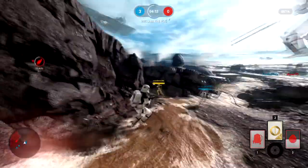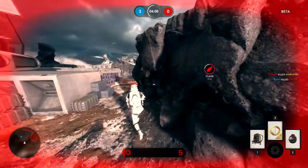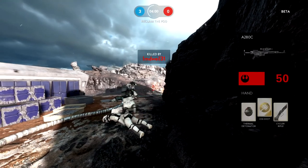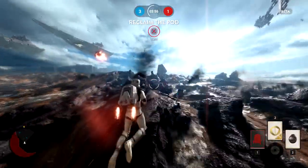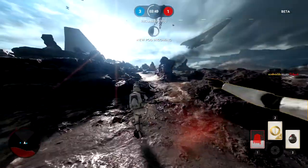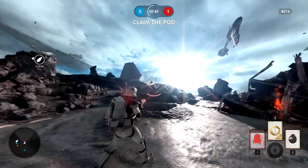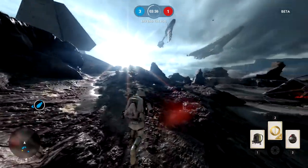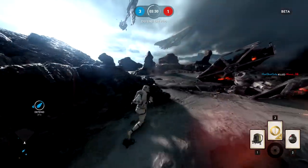The central ability slots — ion shot and bubble shield — are limited use. You can see a number on the card in the bottom right corner indicating how many uses you have left. Throughout the match I've spotted a couple of real-shaped signals on the map that give you a new charge. You can also buy charges with credits in the customization menu, though honestly you shouldn't need to use them that much.